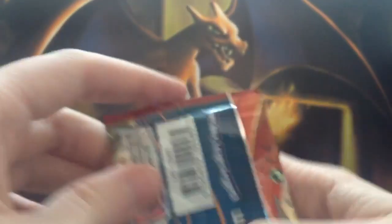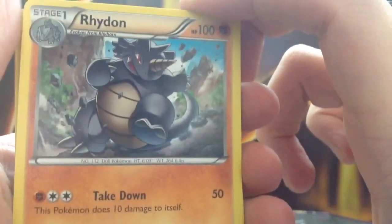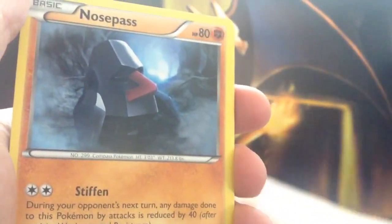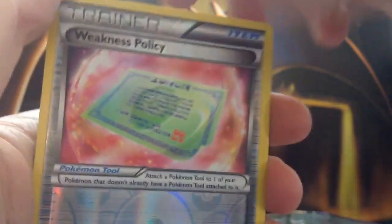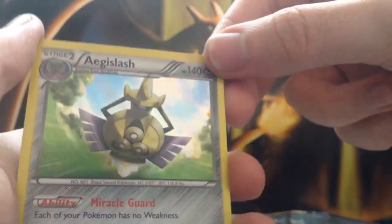Second booster pack — Primal Clash. We start off with a Rhydon, technically Pokémon number one because it's believed to be the first Pokémon actually designed. We then have an Ancient Trait Bidoof, a Nidoqueen, a Staryu, a Volbeat, a Nosepass, a Spinarak, a Mudkip. Our reverse card is a Trainer — Weakness Policy. And our final card is a holo Aegislash, nice looking card.